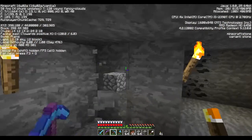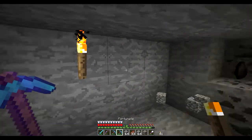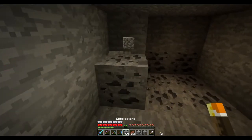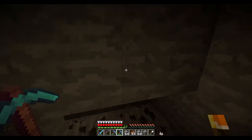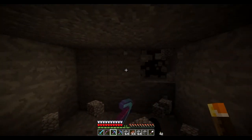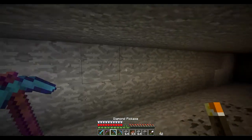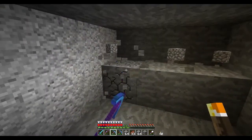I'm also working on slabbing the Nether Fortress, prepping that for a blaze farm and for wither pads. Our fortress isn't great — I wish we had a couple intersections that were a little bit closer together. So when it comes down to wither skellies, we're going to have some dead zones. But there's not a whole heck of a lot you can do about that.